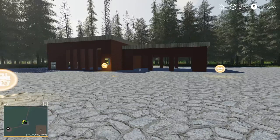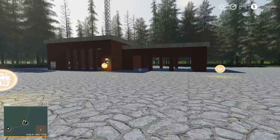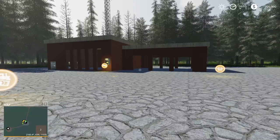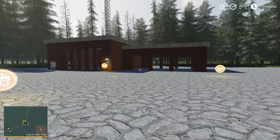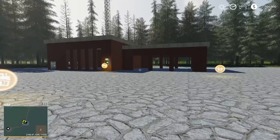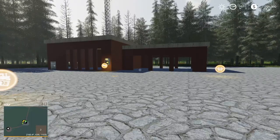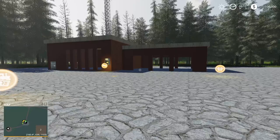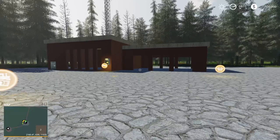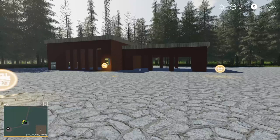A couple things to note: there are three fields on this map. It's mostly forestry, but there are three fields, and obviously there's plenty of space to cut in and do different stuff — you could easily make a farm on here. There's a spinnery, sawmill, some bale sell points, and an animal dealer. There are big trees on this map, so you have to use FDR machines or similar equipment — you can't use your standard in-game equipment to cut most of the big trees. There's also custom road and ground textures.